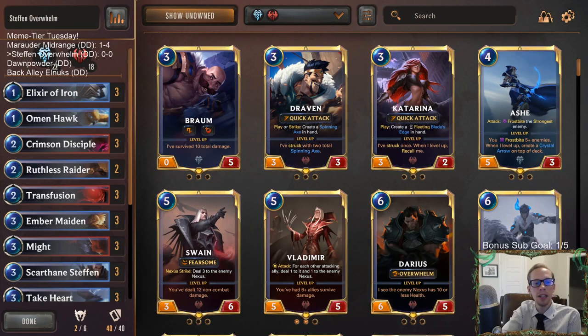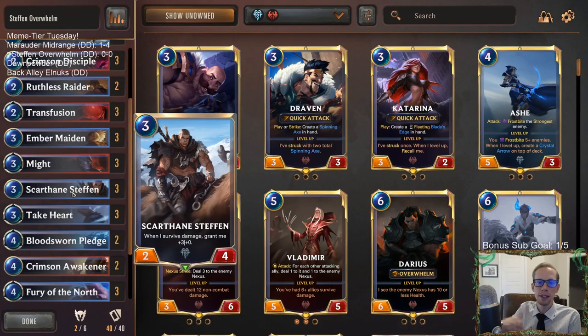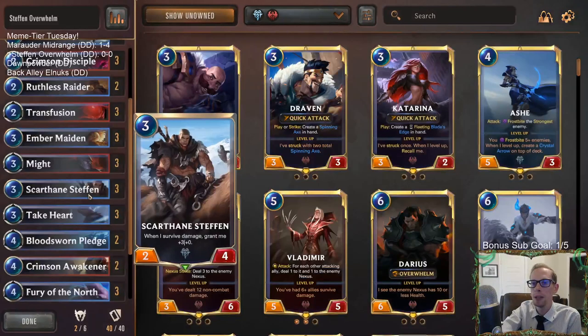Welcome everybody on Twitch chat and YouTube for some Stefan Overwhelm - our next meme tier deck. We got some viewer submitted meme tier decks. This one's gonna be all about Scar Thane Stefan, the two-drop where whenever it survives damage you grant it plus three plus zero. You want this thing to survive damage as much as possible because each time it gets a permanent three power buff.